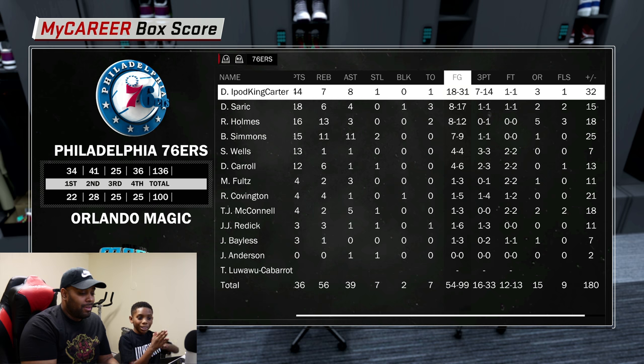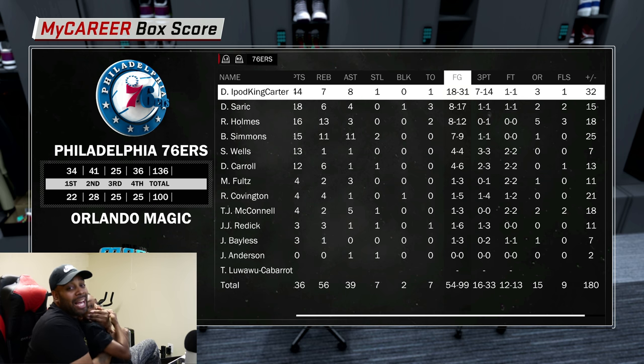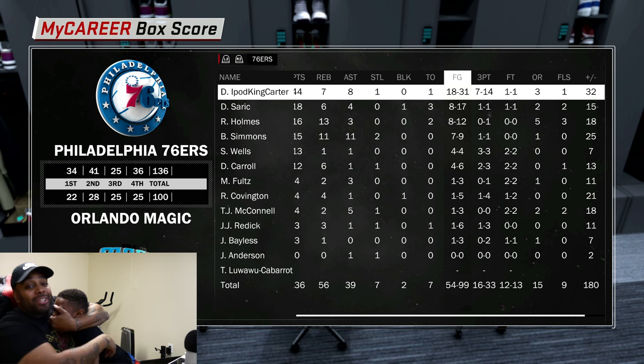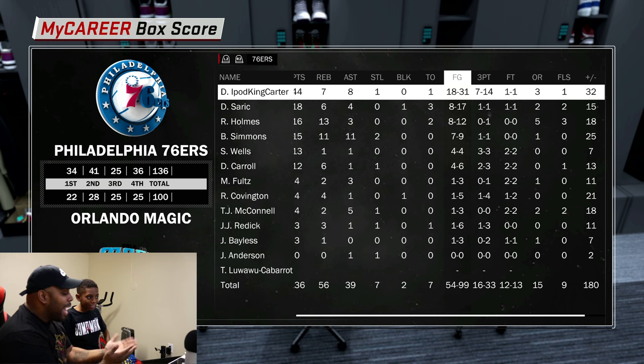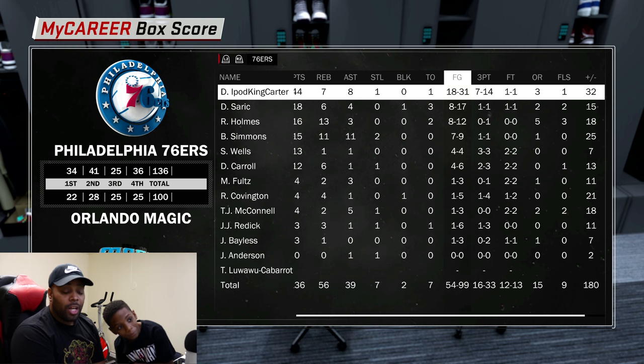All right guys, we did a My Career game. What do you guys think — was it a W or L? I thought it was a W because we got a lot of greens. We were 18 for 31 and 7 for 14 at the three-point line. Free throw line: one for one. Like I was saying, we did the jump shot and we got a couple of greens — 24 points, 7 rebounds, 8 assists, one steal. You act like you played, but you didn't get on the sticks though. It all comes down to this jump shot, guys. What do you guys think inside the comment section? Spam W or L!